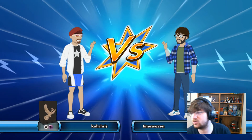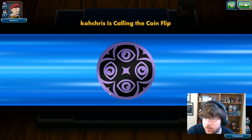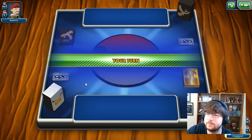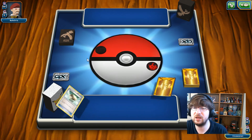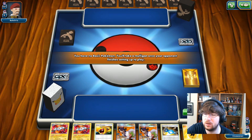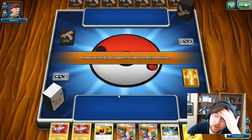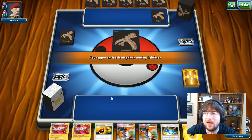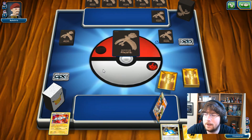Match number two is against Kokris playing a Psychic deck — very likely Espeon Garb. I'm going to be in trouble because this deck is very weak to Espeon Garb. We have no starter Pokemon, so unfortunately we both mulligan — at least it's not just me. Still no starter Pokemon after the second draw.